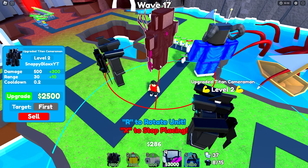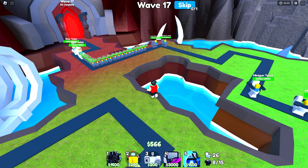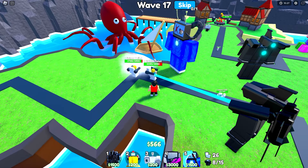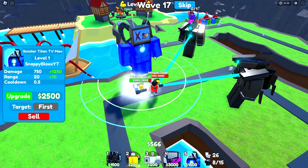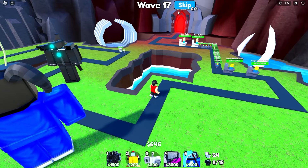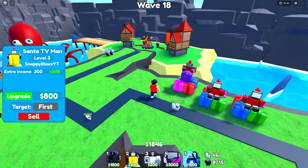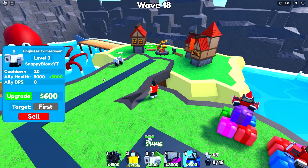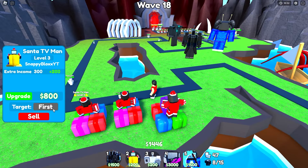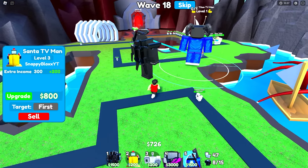I'll probably put the godly like right there. We got some boss toilets coming in — 40,000 HP shouldn't be an issue for us. They're so slow. Let's just skip wave, I'm impatient. Let's get both upgraded Titans to level three and upgrade the Santas — let's get all the Santas to level four as well.